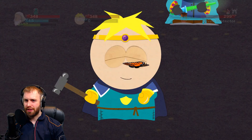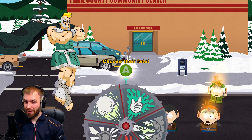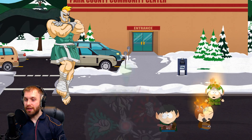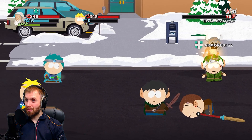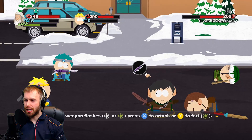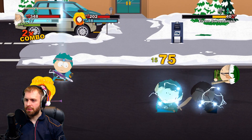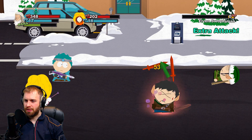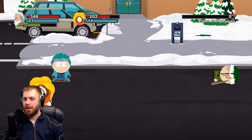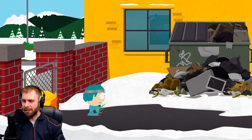Butters transforms into the evil genius Professor Chaos and unleashes a random devastating attack — that was amazing! When an enemy is reposting you can't melee attack him, so let's use the alien ray gun instead. The electricity bonus from Kenny's bow is working really well. When an enemy is reposting, you need to use a ranged attack. We win the fight. We need more friends so we can get more perks.